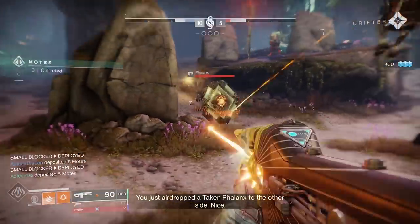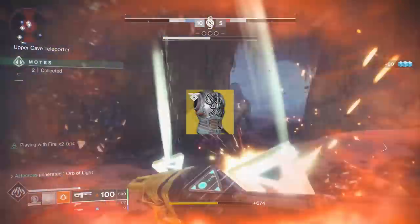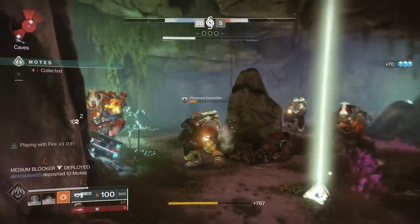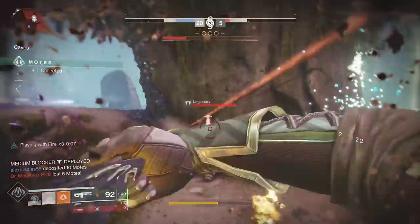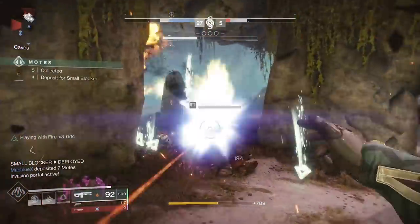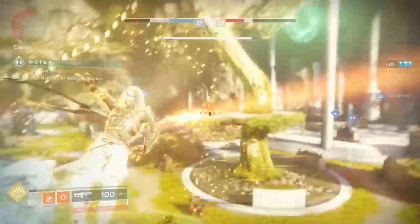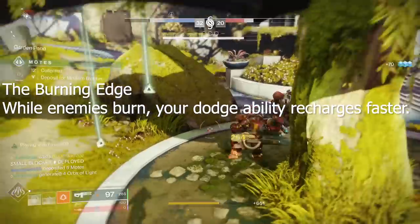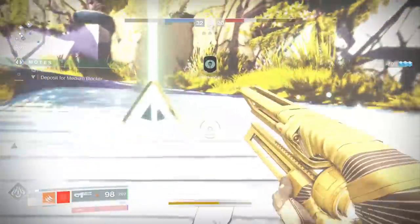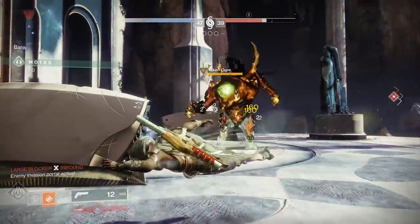Next up is the Hunter class. We're rocking Way of 1000 Cuts, the Middle Tree Gunslinger, and there's a lot of things synergizing here. First, the exotic Ophidia Spathe — it grants you Scissor Fingers, which gives you two knives per charge. What I've combined it with is Prometheus Lens. Prometheus Lens counts as burn damage, which essentially grants you infinite dodges, because the subclass has a perk called Burning Edge: while enemies burn, your dodge ability recharges faster. This goes hand in hand with Ophidia Spathe, because you'll be granted Gambler's Dodge more often, which when performed in proximity of enemies, your melee — both knives — will recharge.